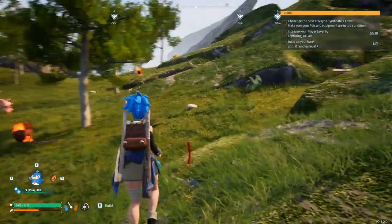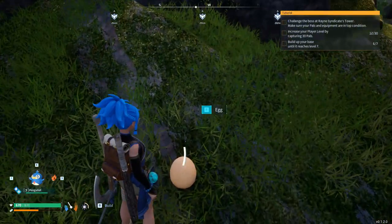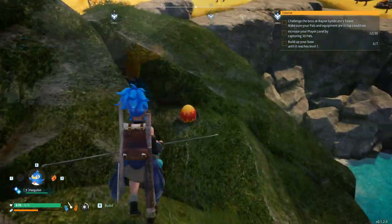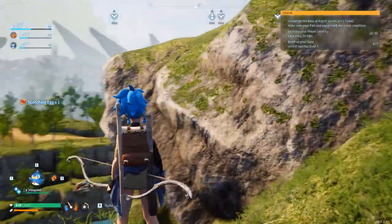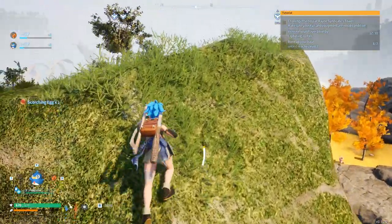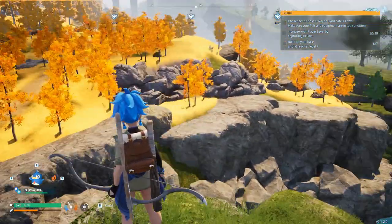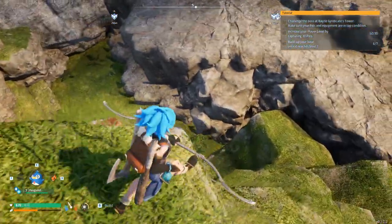The exploration in this world offers a lot. Found another egg — just seems like a normal egg, not a Pal egg. So many eggs around. We can climb basically everywhere we want. On that side this seems like a new biome — probably something worth checking out.